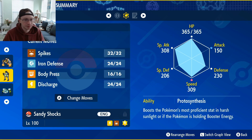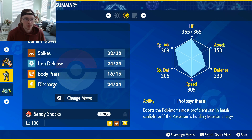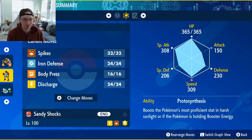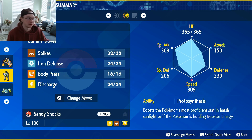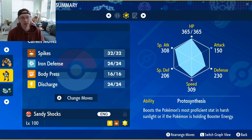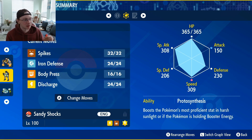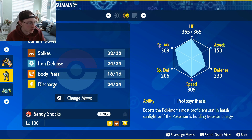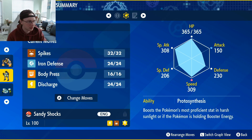Sandy Shocks is the Pokémon I originally wanted to lead with, but it probably won't outspeed Deoxys even at plus one, and it doesn't get Taunt, so I can't keep spikes off the field anyway. We're running 172 Speed, 120 Special Attack, and 216 HP with Booster Energy.